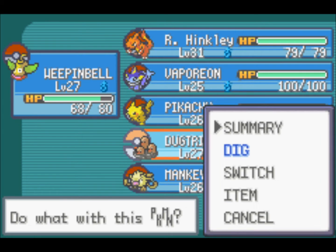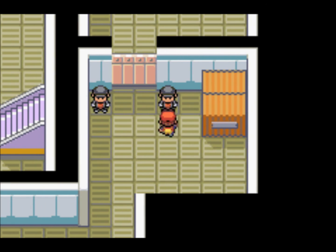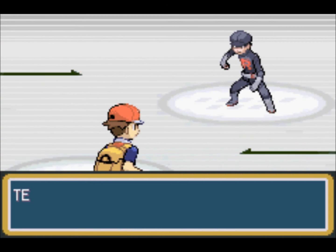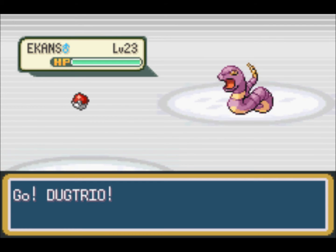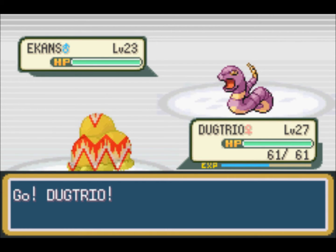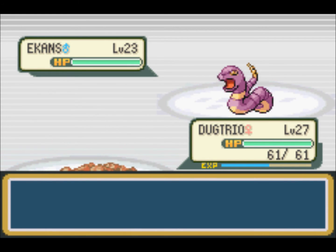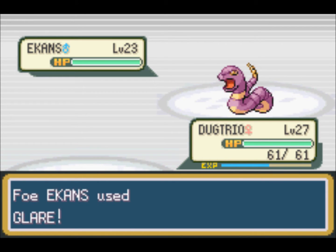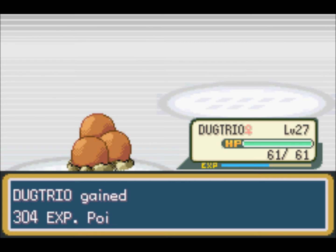The rocket over to the right is going to have two poison and a ground type. Of course, this Ekans has Intimidate — I think Ekans can have Intimidate or Shed Skin, but this one has Intimidate. I hit him with Dig and hopefully finish it off. And a critical hit — that takes care of his first Pokemon.